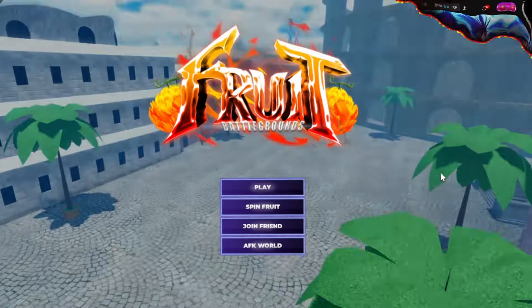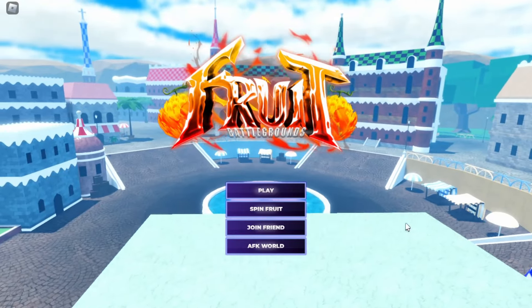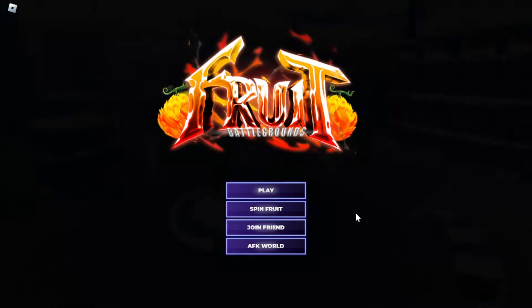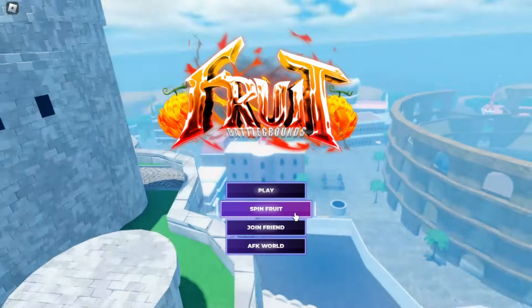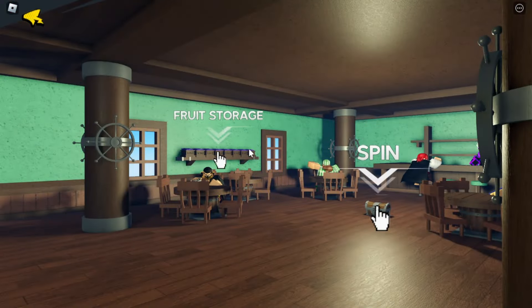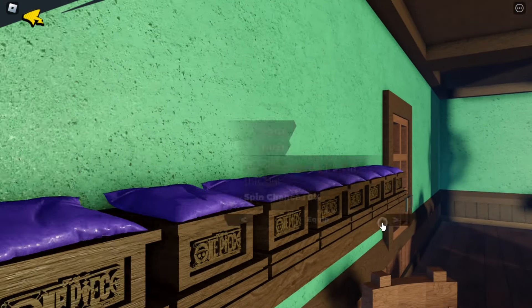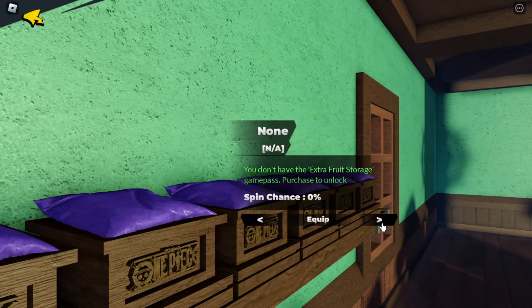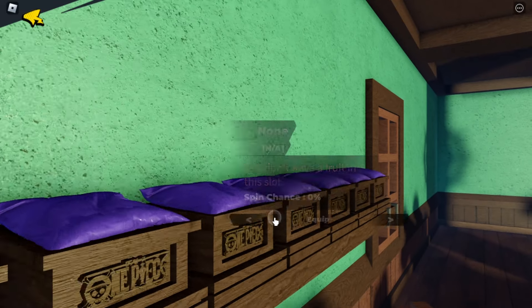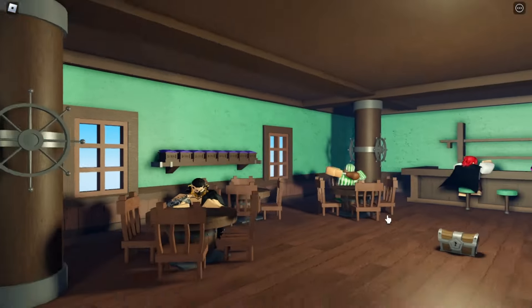First thing you want to do is go in-game. This is the main menu — all you want to do is click on Spin. Once you're here, this is your fruit storage. There are three or four free slots, and the other slots you have to buy with Robux, which is unfortunate. Just have your first slot equipped, go back, and then go to Spin Fruit.